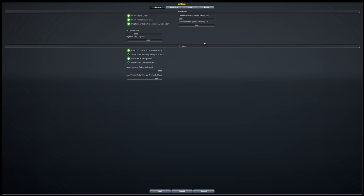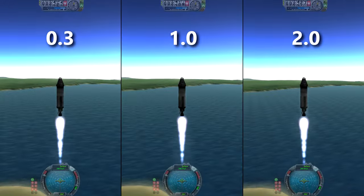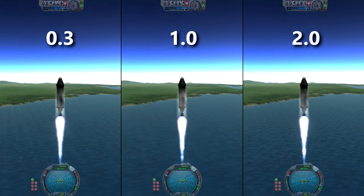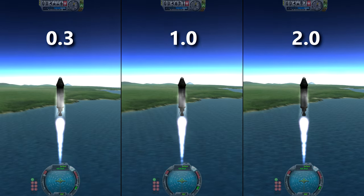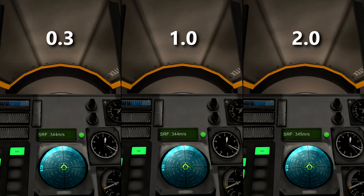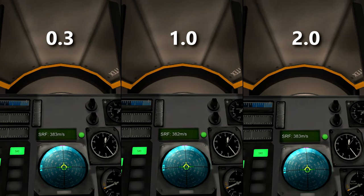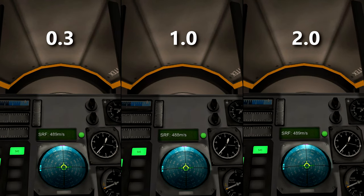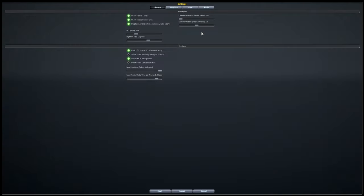You'll also see here that you can change camera wobble. This is sort of similar to the mod Curbquake. It's not quite as shaky and more wobbly, as the name implies. There are separate sliders for external and internal views. I currently have my external view set to zero because I don't really want my outside camera shaking around, but it's kind of a nice feature to have for the IVAs, in my opinion.